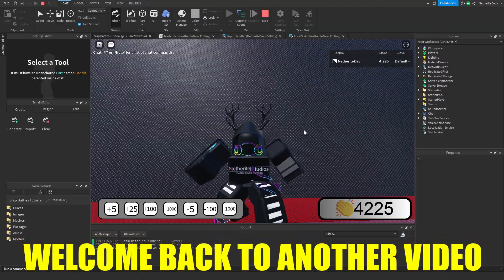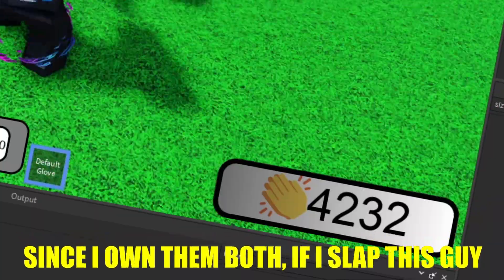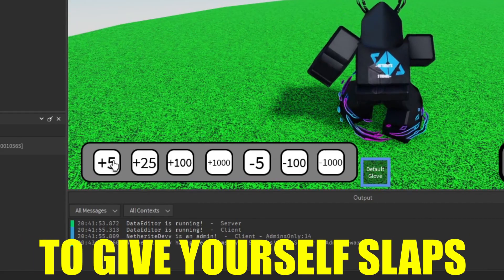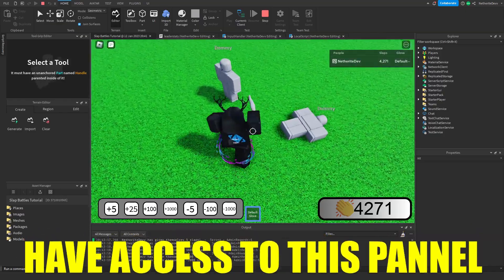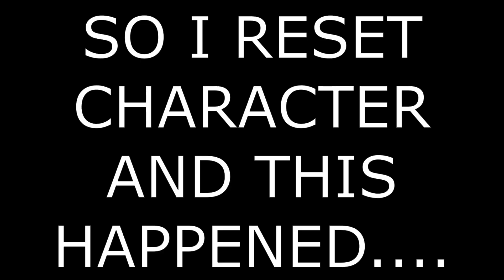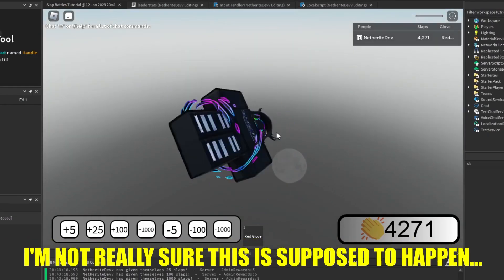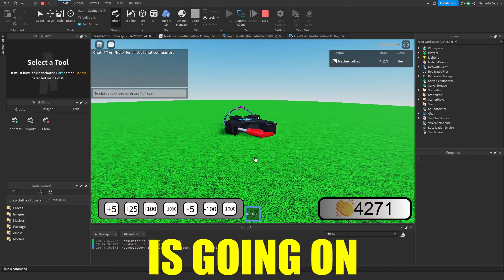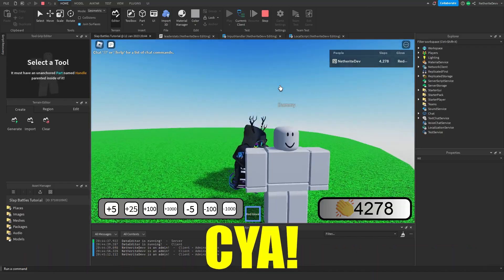Hey guys, Netherite Dev here, welcome back to another video. In this video we added five times slaps and two times slaps game passes. Since I own them both, if I slap this guy I get seven slaps. I also added an admin panel to give yourself slaps or take away slaps, and only admins that you choose have access to this panel. We also did a complete revamp of the data store to prevent data loss, as well as a bug fix where if you died while your ability cooldown was going on, your ability would not break.